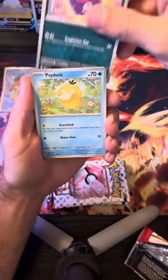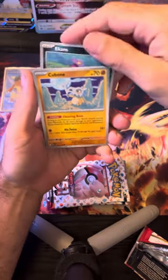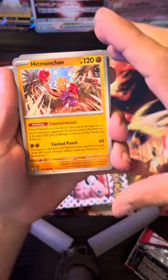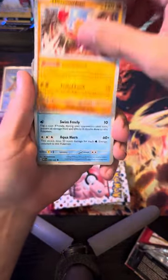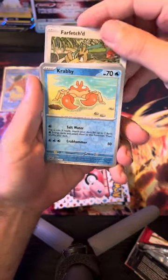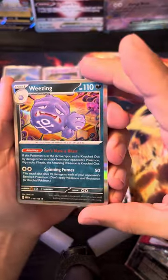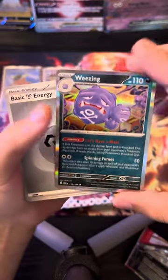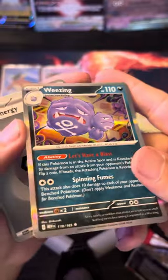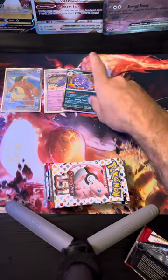Alright, third pack out of nine — whoops, dropping the cards already. Hitmonlee! Hitmonlee's back — I can't remember the last time I saw a Hitmonlee card. Got a reverse holo Farfetch'd, a reverse holo Krabby, and a Weezing. I love that art — that's a really cool holo actually. I like that, look at the holo effect in the back, it's like an orange. That's cool, very cool.